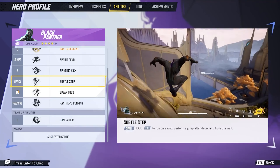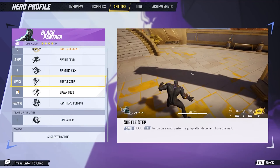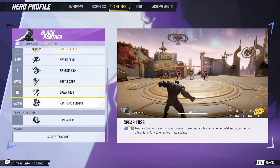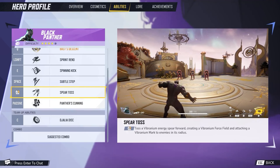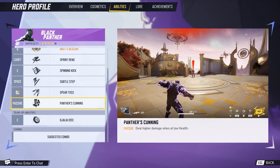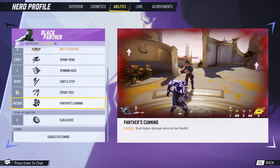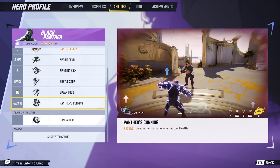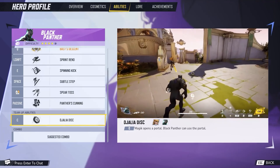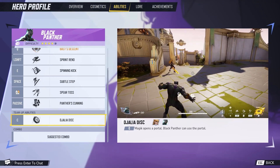Subtle Step is running on a wall, and you get a jump after the wall, turning it into a double jump. Spear Toss throws a vibranium spear forward, creating a vibranium force field and attaching a vibranium mark. Black Panther is all about attaching these vibranium marks — it refreshes his abilities, gives him health. Panther's Cunning deals higher damage when at low health, and his Jahlia Disc is his team-up ability with Magik, where Magik opens a portal Black Panther can use.